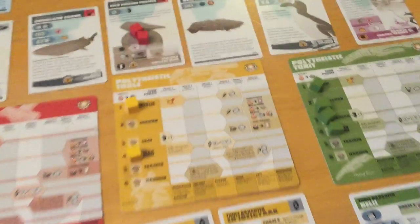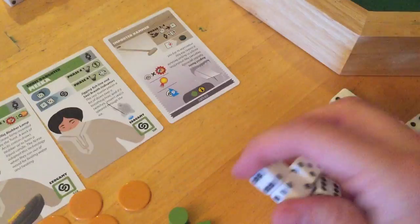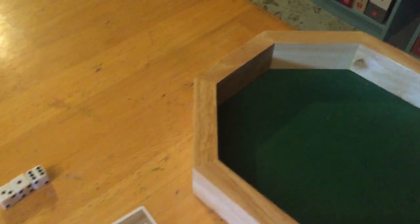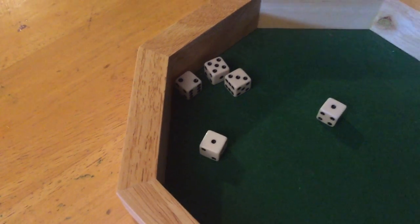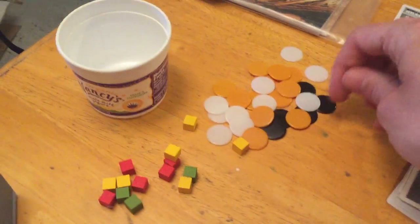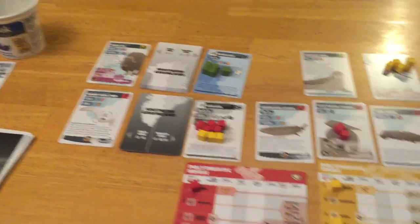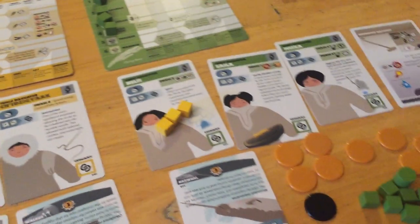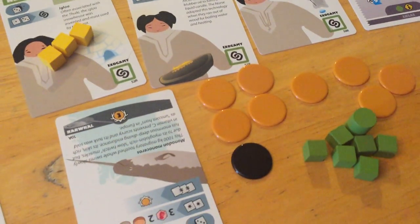We'll get a green cube and an energy. Bringing those guys back. Now we look at Vinland — five guys means five dice. A lot of successes easily, but threes and sixes kill us and we rolled one three, so we lose a guy. But we immediately get him back because the reward is one colonist and four energy. So we're back to eight. We've got to really challenge Markland's ability to do that — that might be one priority. Maybe the Tool should have gone to Vinland instead.